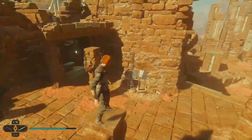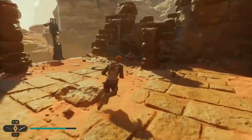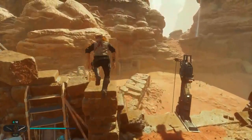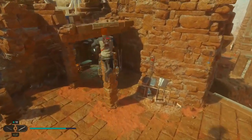Just next to where the chest is, you've got these pillars and you can literally just jump on them and double jump around. You do need to do a double jump to reach them.